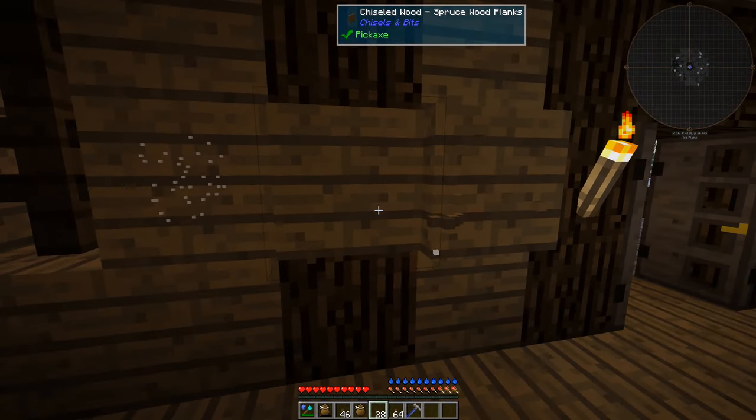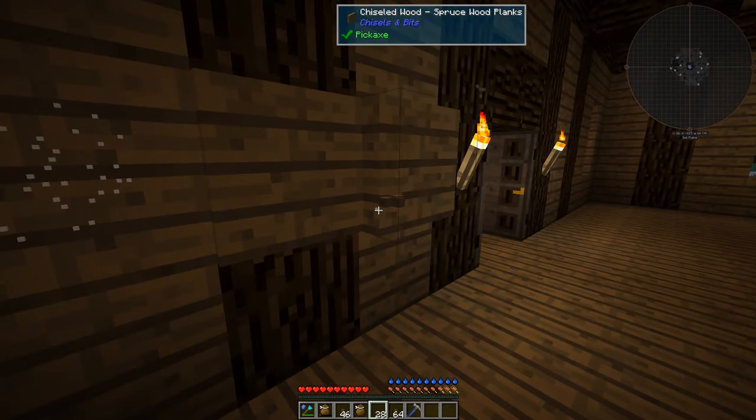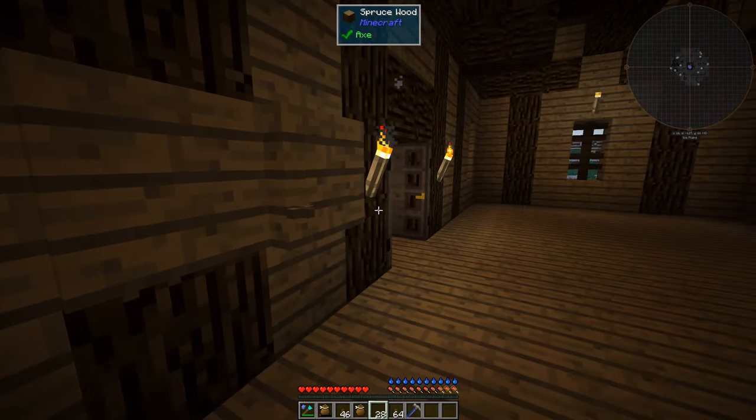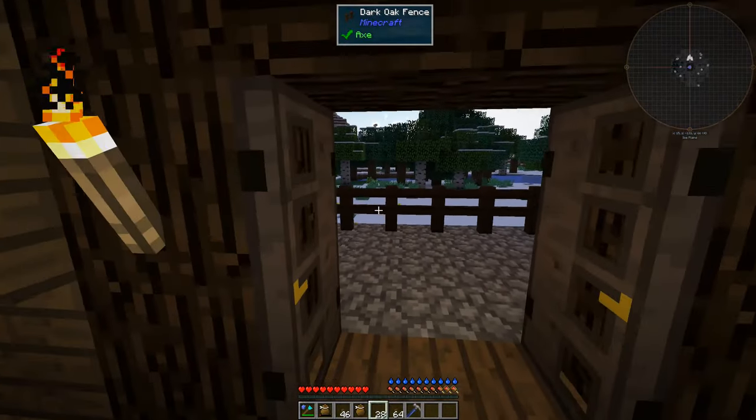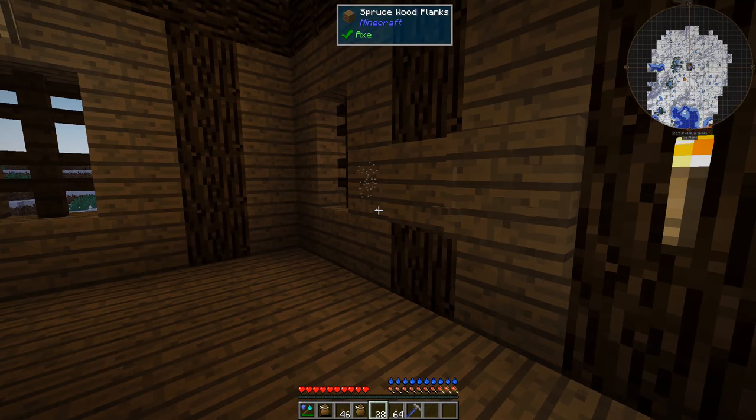And this is also the standard configuration for Little Tiles — Little Tiles also has 16 blocks as a standard. But I increased that a little bit because I want to add minor details, like candles to the chandelier that are even more detailed than is possible with Chisels and Bits. Now let me try to get to work and we will see what we can do with it.